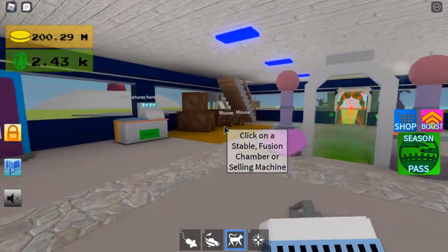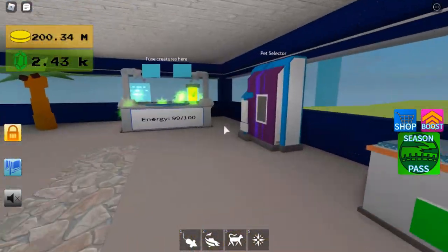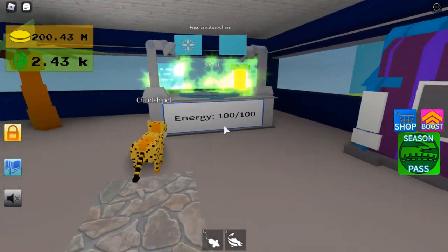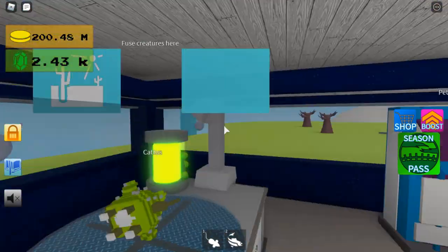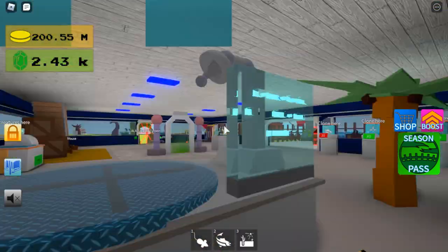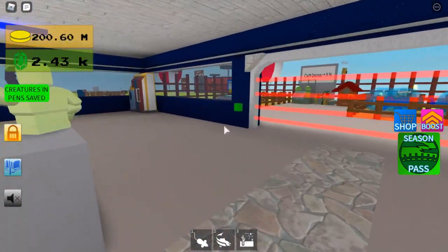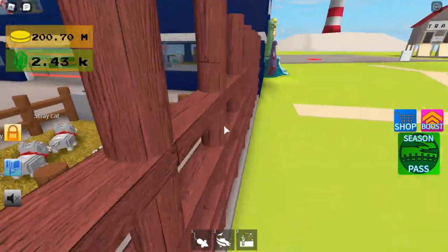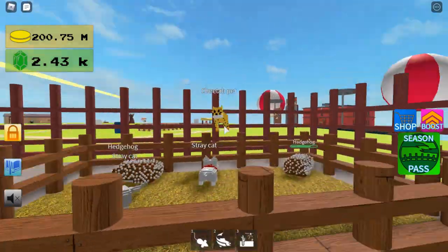How to get the Cat-us? You're going to need to fuse the Hedgehog with the Stray Cat, not the Bobcat. That's what it looks like. I'll put him in my inventory at the moment. If you don't know how to get the Hedgehog, in the description below I will show you how to do that — I made a video on it.